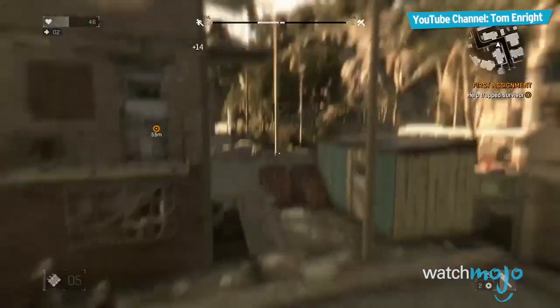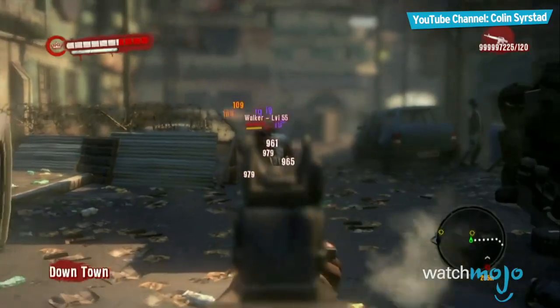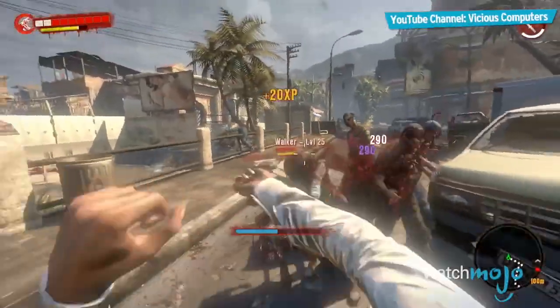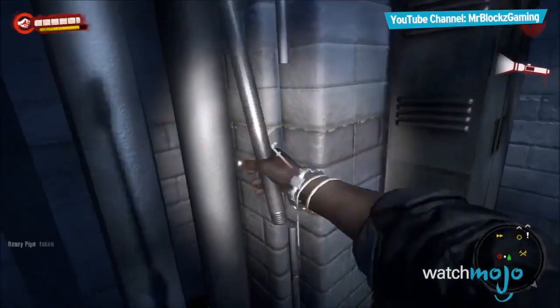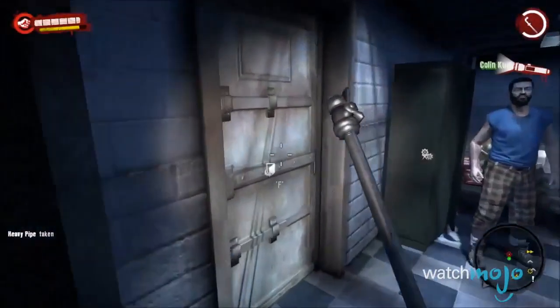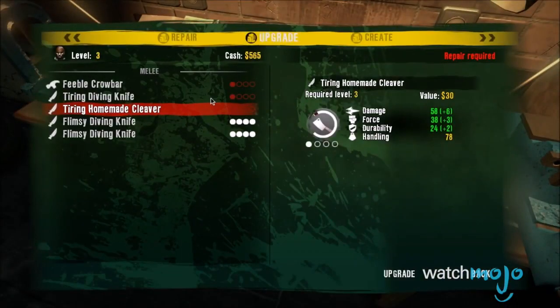While we could have gone with Techland's more recent survival horror game, Dying Light, we decided to go with the studio's first attempt at the zombie genre with Dead Island. As one of four survivors trapped on a tropical island, you're given the opportunity to improve your weapons by searching the island for blueprints in order to use some of that extra loot you're carrying to create mods for them.